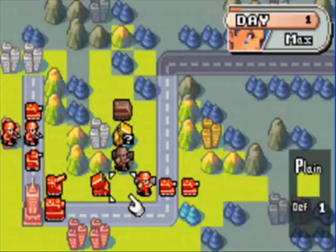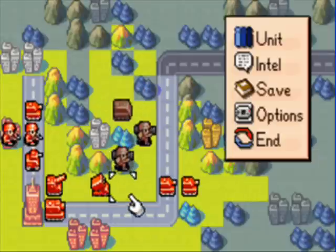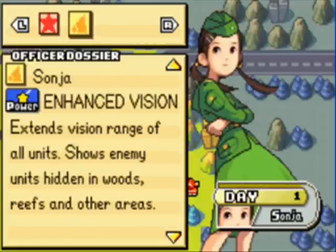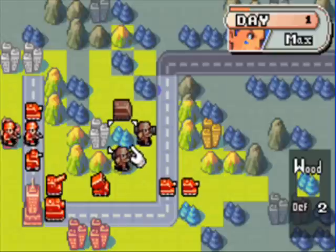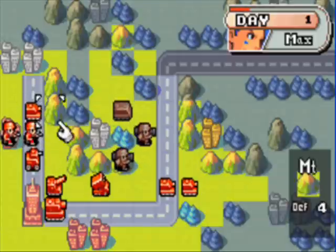She gets a little better in the second game, because she actually has a better CO power — which I should mention since I forgot to. Her CO power is Enhanced Vision, and basically it extends her vision range even farther, and you can actually see where all enemy units are regardless of whether they're in forest or in reefs. So basically, hiding in forest is not going to do much good if she's actually using her CO power. We have to be careful of that, not that it's too big of a concern, but still.